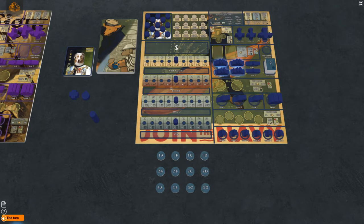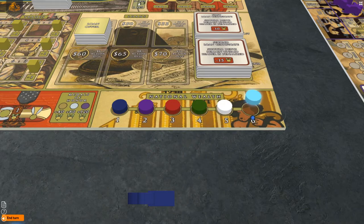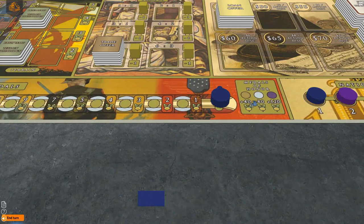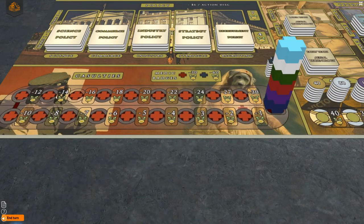Place the economy track discs, planes, bombers, ships, subs, guns, tanks, and troops on the appropriate spaces on the player board. Determine the turn order however you wish and place the turn track markers for the corresponding players on the turn track accordingly. Players will place their metal marker on the starting space of the metal track and their casualty marker on the starting space of the casualty track.